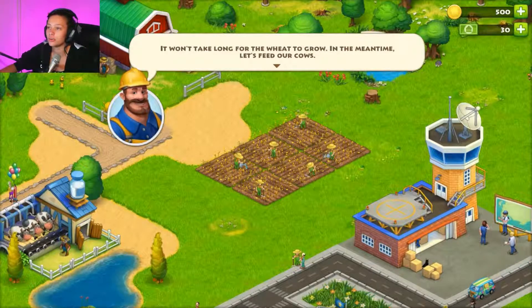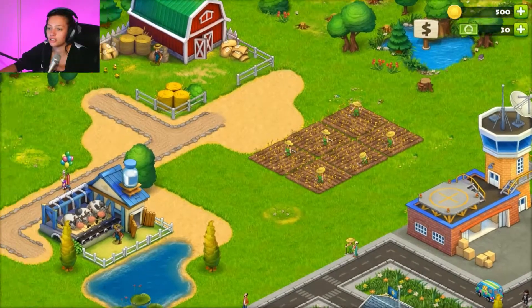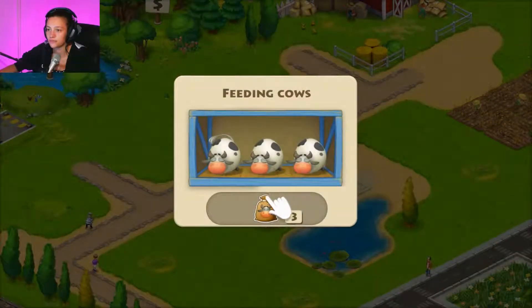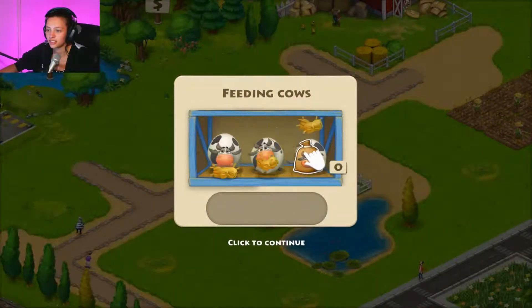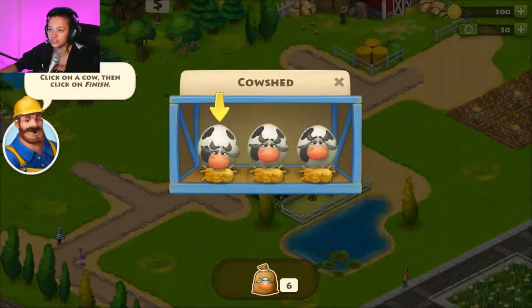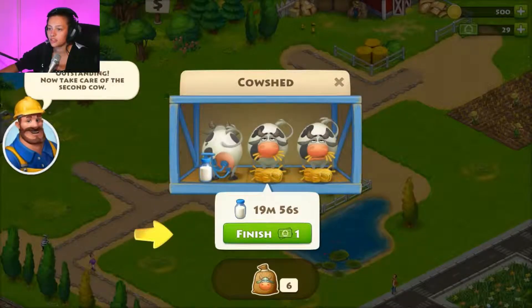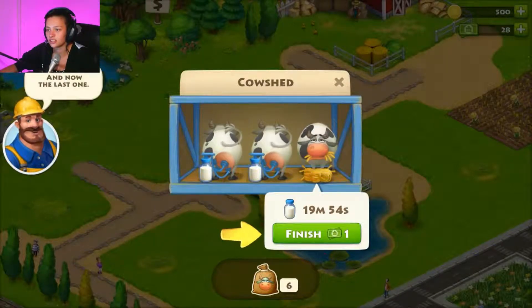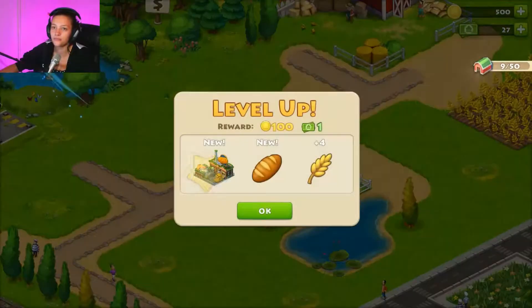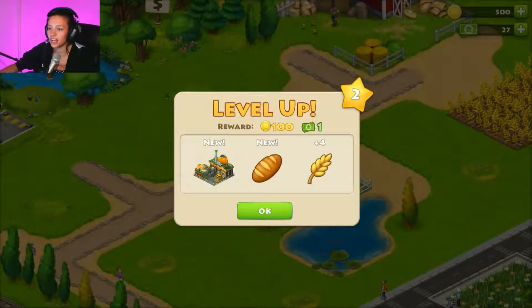It won't take long for the wheat to grow. In the meantime, let's feed the cows — click on the cow shed. You're going to make me use all my dollars. Okay, cool — and I leveled up!